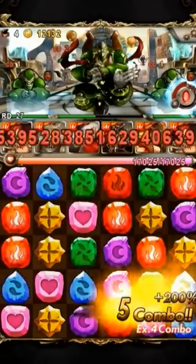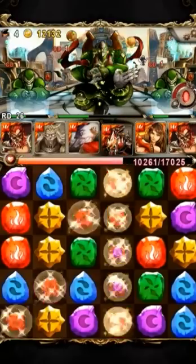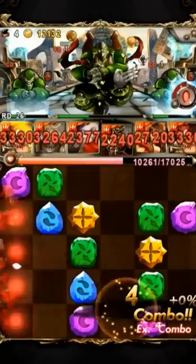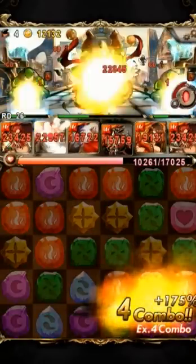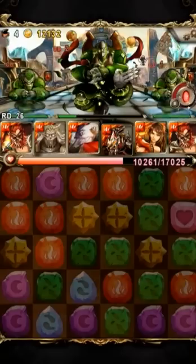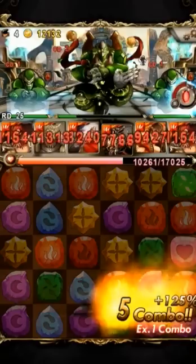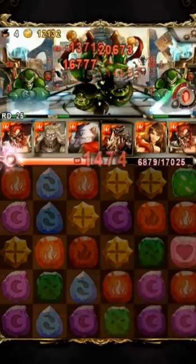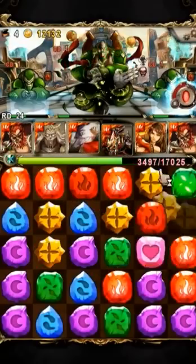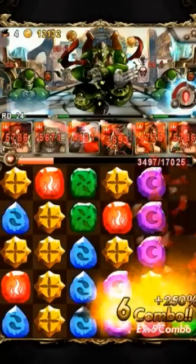If you kill the Kong golem with the side minions still alive, they will both explode dealing 10k damage each. As you can see I'm struggling a bit trying to take both the Kong golem and the minions down together.